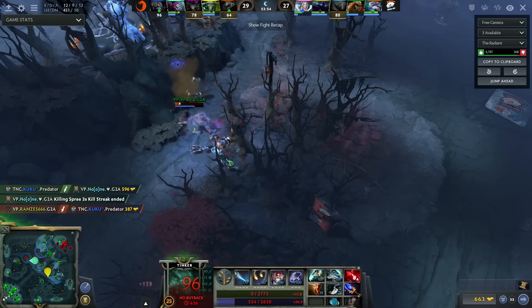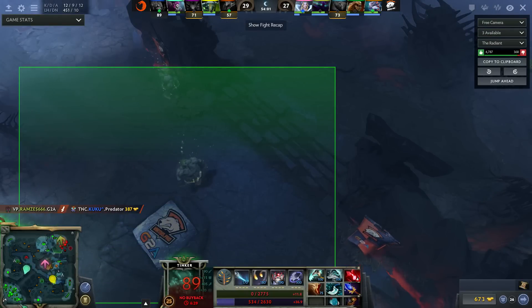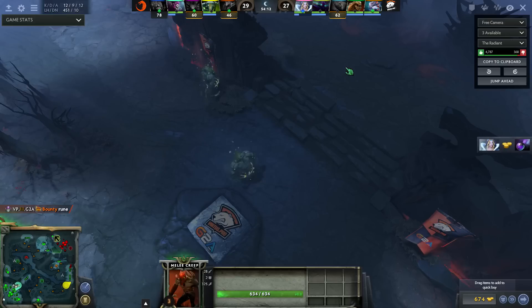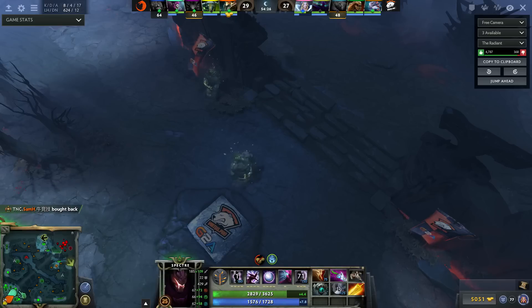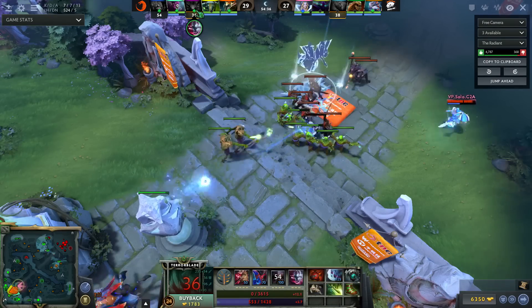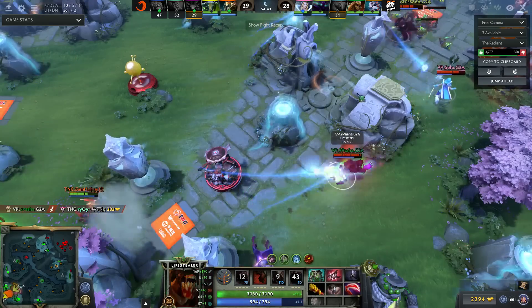This fight was actually lost because of Tinker — this fight was purely on him. He probably knows it too, he knows he misplayed and was out of position. He should have been staying way further back, just spamming March, spamming Missile, Lasering whenever he can. Even if you wanted to Hex that Spectre, you didn't need to blink up the hill — you didn't need to blink right beside your Terrorblade and get both of you RP'd together. That was really, really bad. Should have been staying at the back, focusing on just casting your spells. Just walk up and Hex — Spectre's not going to go anywhere, she doesn't have an instant escape.